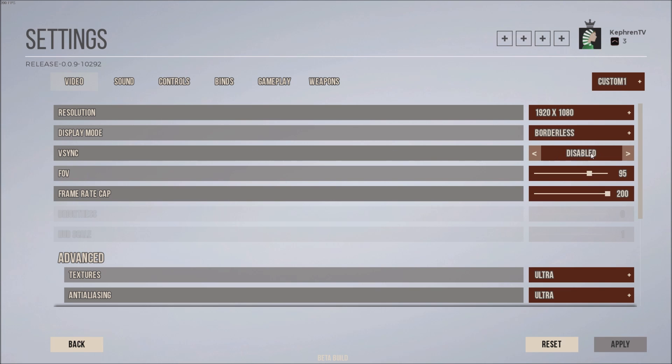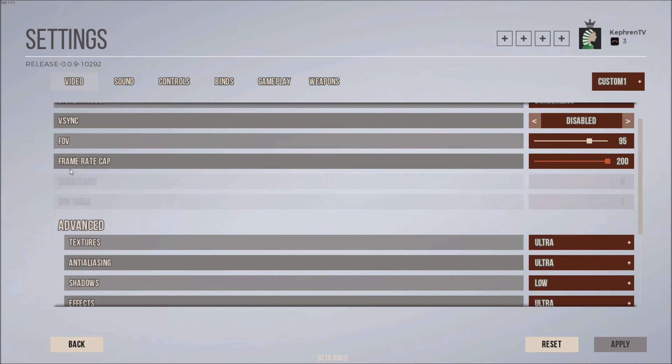V-Sync — make sure this one is disabled. You don't want input lag when you're playing. FOV is more of a personal preference, so just test it out.